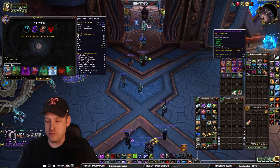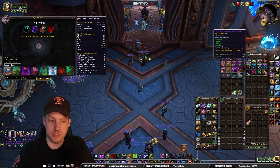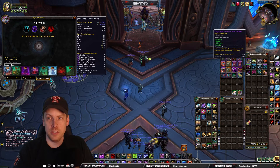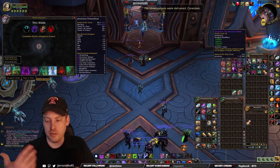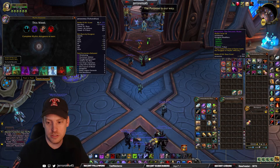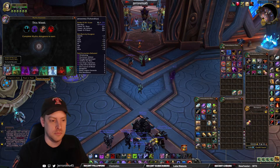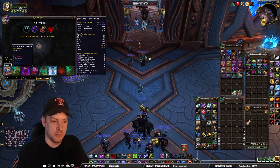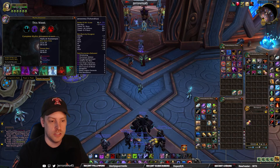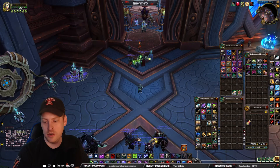Let me look at the key — an 18 Necrotic Wake: Fortified, Spiteful, Grievous, and Prideful. Spiteful is when you get an add that will chase you, which I actually have a hard time seeing. Everyone says Grievous isn't that bad — they changed it so any direct heal removes a stack. The problem with DK Tank is I take a lot of damage, but now every Death Strike will remove a stack of it, so I guess that's good, plus any direct heal from the healer. I haven't felt very squishy. We timed that 18, but just barely failed on all these Halls of Atonement runs — they were all over by like a minute or two.